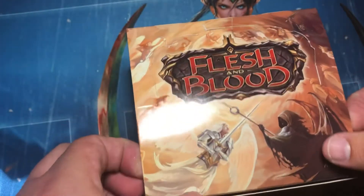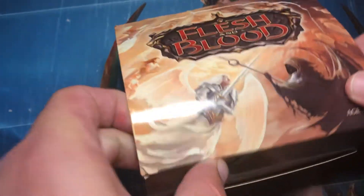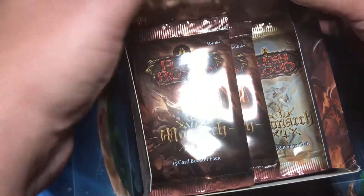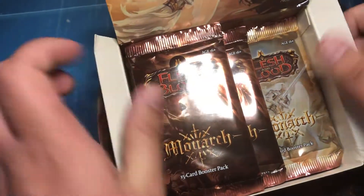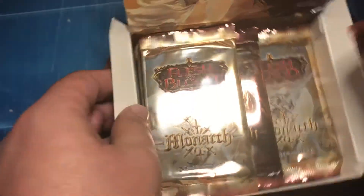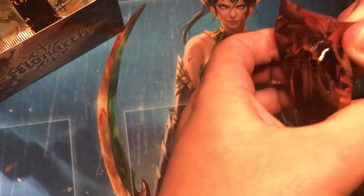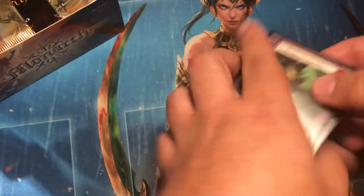Welcome back to Fat Dad's Pokemon. We got a first edition box of Flesh and Blood Monarch, which I've only opened ever one of these before, and I did get a Cold Foil Vestige of Soul. I didn't obviously record that, otherwise it would have been an uploaded video. I haven't opened any boxes of first edition since then, but I've opened maybe a hundred boxes of unlimited, just because I enjoy playing now, and this has been a very fun set to open.